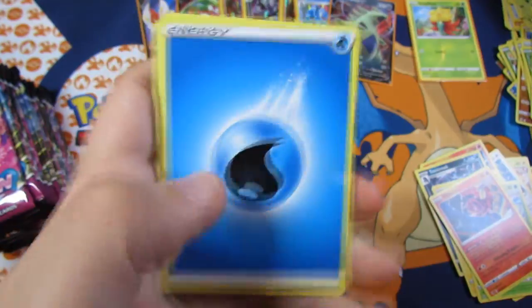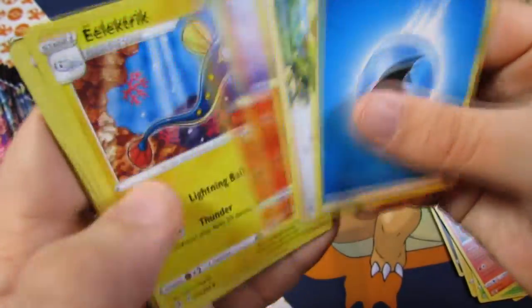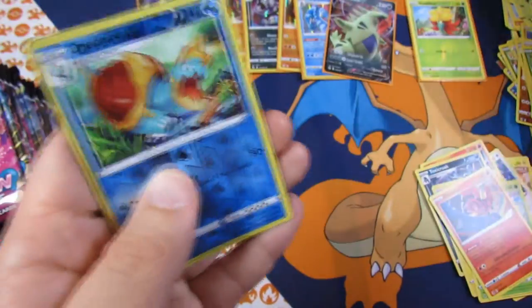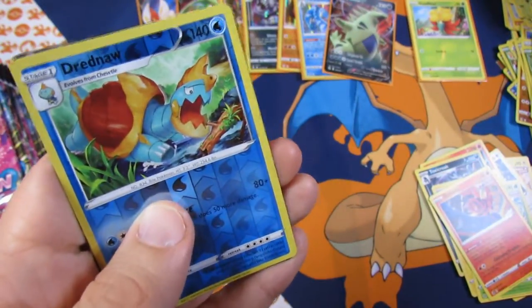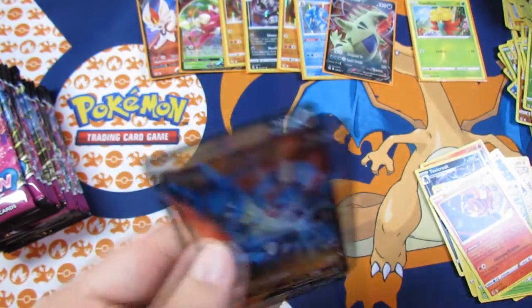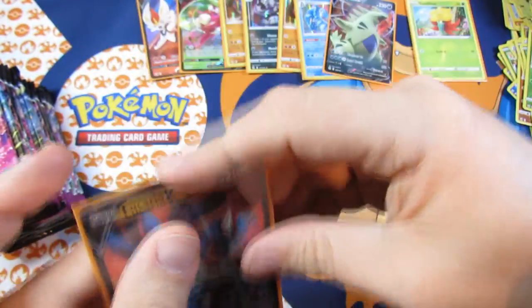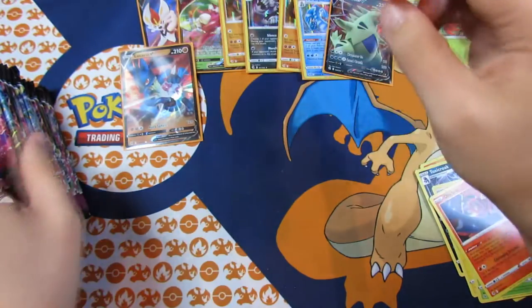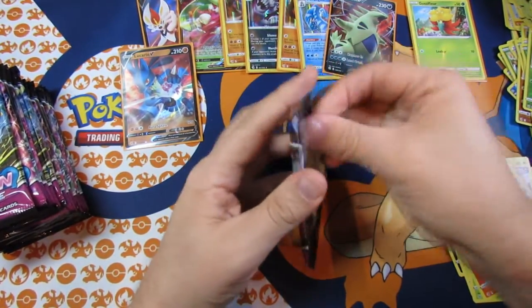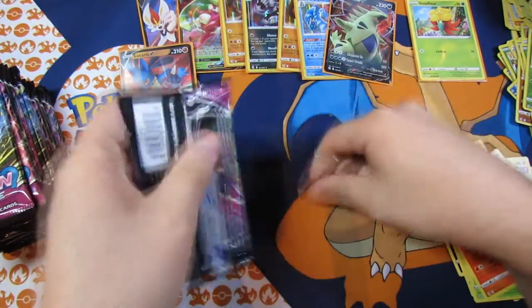We have a Water Energy, a Shona Victini Electric, a Geodude, this is the Plea Clef, Pansage, Wooloo. We have a Dreadnought Reverse and a Lucario V. Very nice. We want a Secret Rare Golden or an alternate — that will be lovely, or even a Full Art at this point.